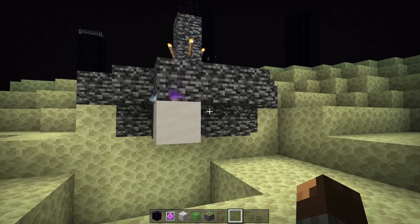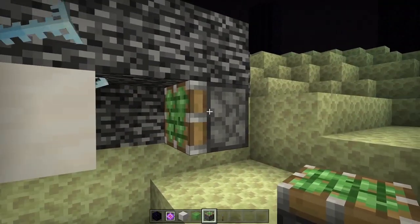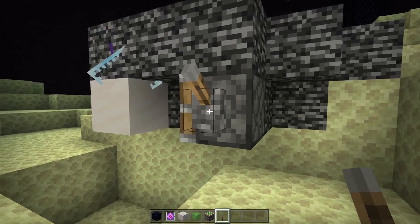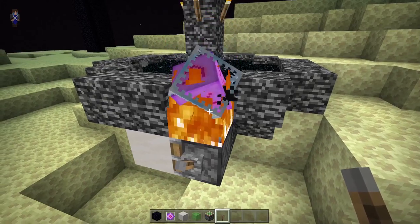The next step is to get your sticky piston, miss a block, and place it here with the sticky piston facing the correct way. Put a lever on the side of it and activate it, then bring it back in by pressing the lever again. As you can see, it brought the end crystal up and destroyed the bedrock.